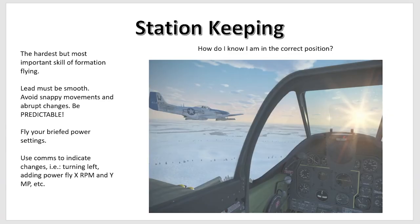Let's move on to station keeping. This is some of the hardest stuff you can do in IL-2 in terms of very fine, precise movements on the controls. It takes a lot of practice, and it also helps to have a good flight lead. The lead needs to be smooth — avoiding snappy movements and abrupt changes, being very predictable — to provide a stable platform for the wingman to work off of.